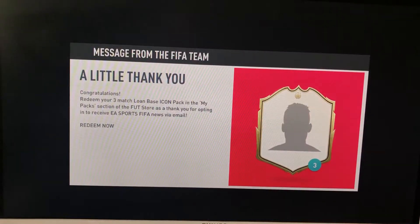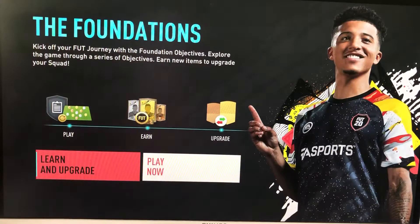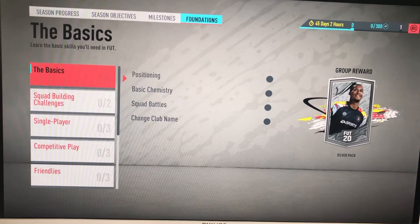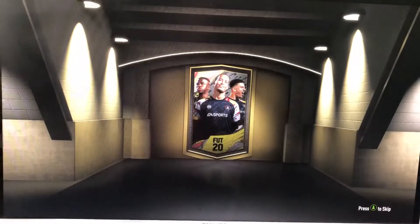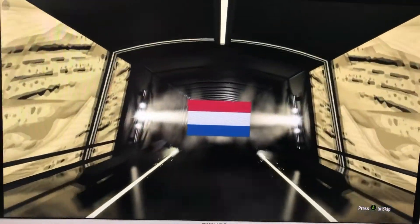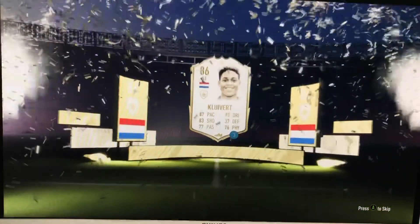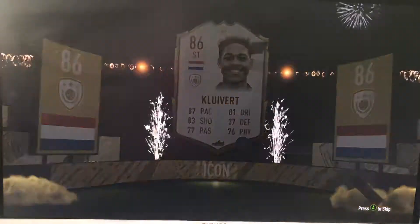So now - oh, we've got a little thank you here. Redeem your free match - we've got another loan icon, this is sick! Give me my lone icon. So we've got another loan icon here to go along with Hullet - let's see what we get this time. Imagine if it's Hullet again, that'd be quite funny. It's Cliver - 86 Cliver, that's good! So there we go, he'll get a strong link to Hullet. This is looking like a very good start.